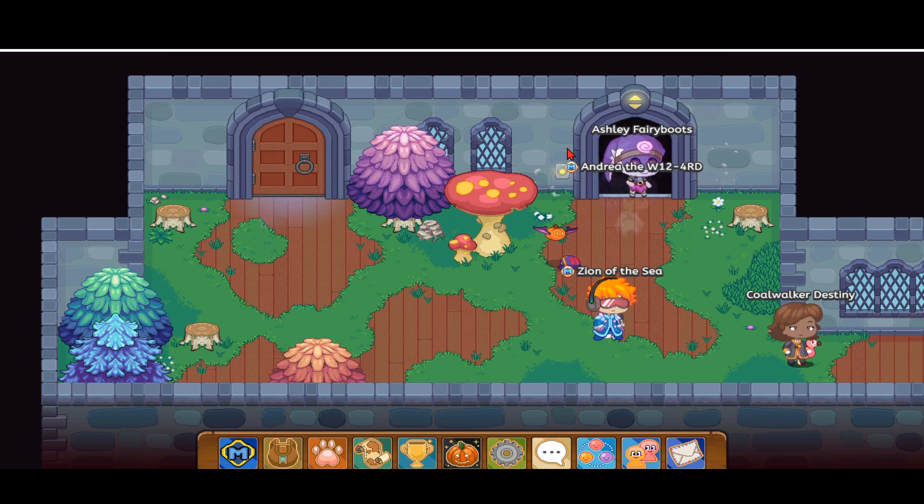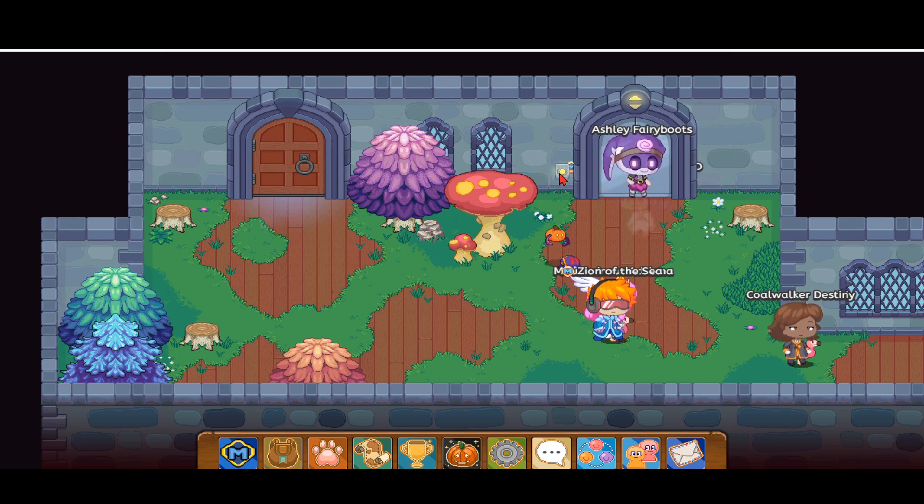Let's go back inside. Press the button. If you just go inside, then we can just click this and it comes out.